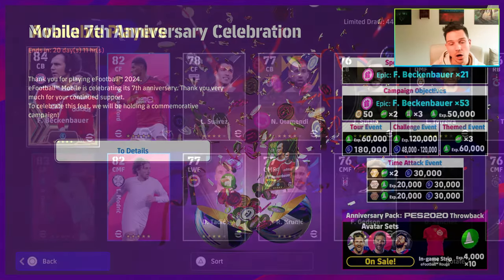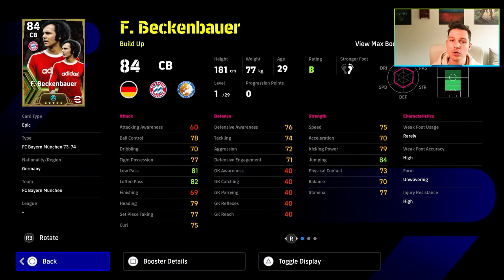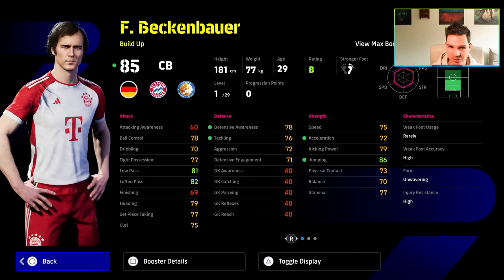I have two builds here for Beckenbauer from this pack: a CB Beckenbauer and a DMF Beckenbauer, part of a 50-box. Beckenbauer is a really good card but there are a couple of weaknesses. He's listed as a build-up center back, so he's going to be a little more passive than a defensive destroyer like Rüdiger — kind of like Saliba. He's not as tall, not as strong. Build-up CBs are usually your taller guys. You can see his booster here — he's getting a boost to his acceleration, which is why a lot of people are playing him as a DMF.